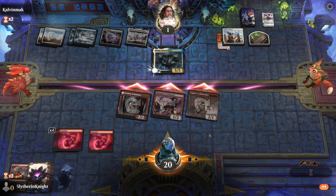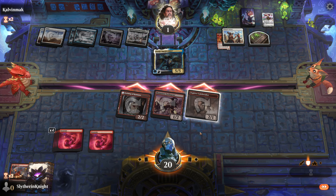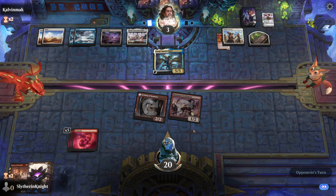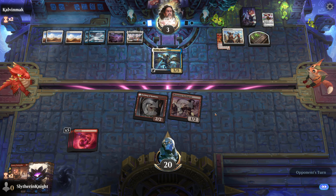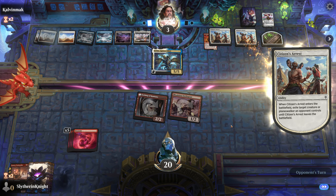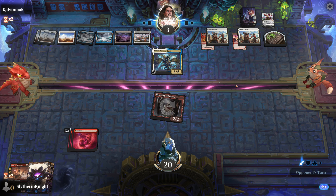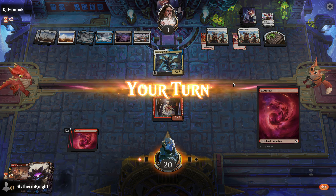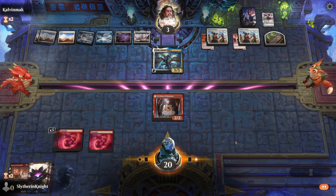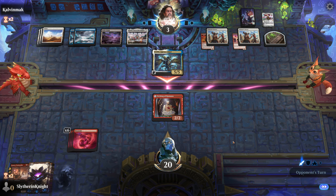I forgot it can have lifelink - that's annoying. I forget it can do that. I've never really seen someone play Ezrim before. I guess they're going to use its ability again. Don't mess with me - don't take me down now just because I can't pull a direct damage card. I'll bring them back up to eight.